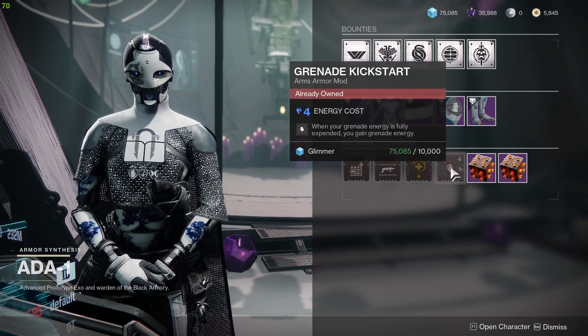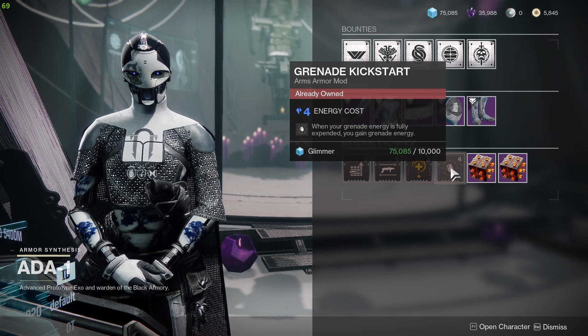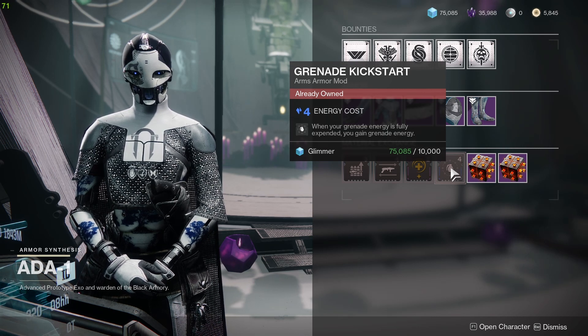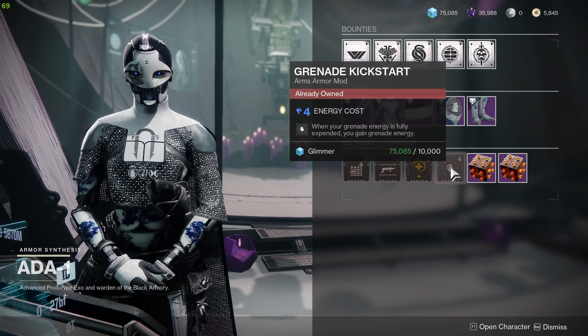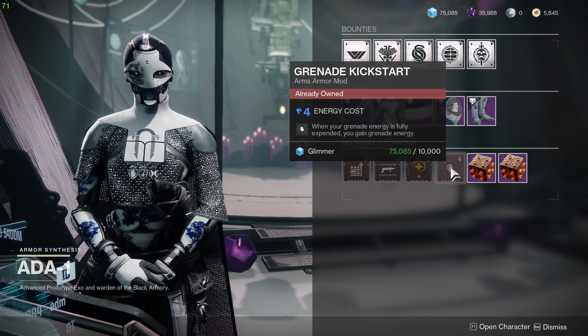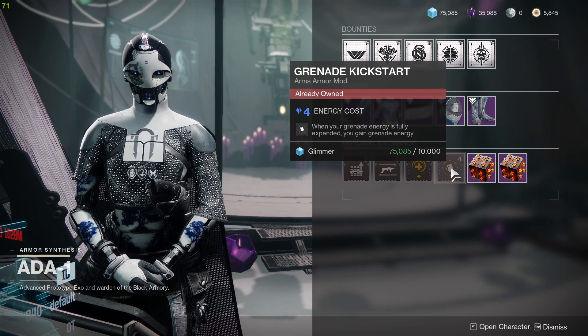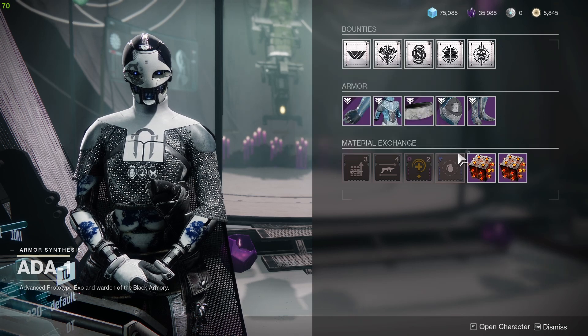The final mod for today is Grenade Kickstart — a really important mod, especially for builds like stasis grenade builds where you can throw turrets as a Warlock and generate more grenades. What this does is when your grenade energy is fully expended, you gain grenade energy back — something like 10% to 20%. This is a really good and important mod, so do pick this one up.